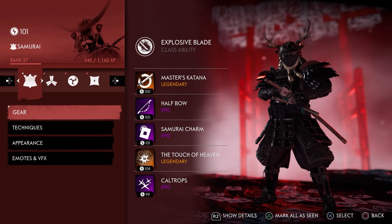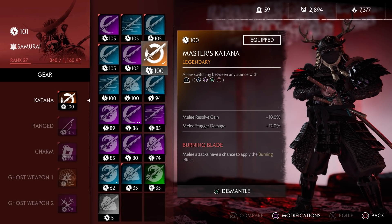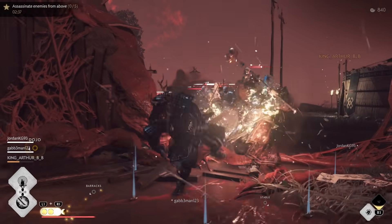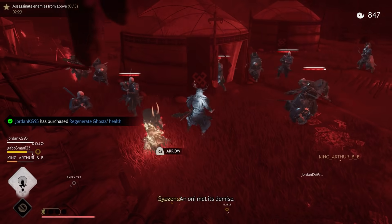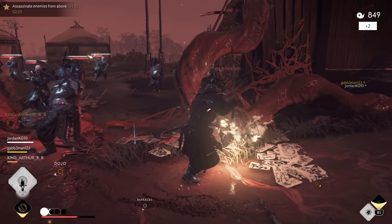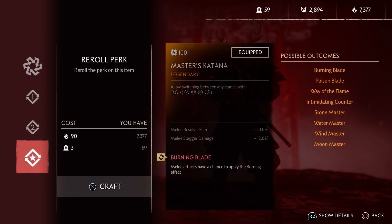For the Katana, I highly recommend getting both Moon and Water Stance. Moon Stance lets you stagger heavies and shielded warriors very fast — they are by far some of the most common enemies. Being able to cancel and stagger heavier Onis during their AoE attack is extremely useful when keeping control of a sector, and Water Stance deals a lot of damage to shielded Onis as well. For properties, try to roll for Resolve Gain or Stagger Damage. I have Resolve and Stagger Damage paired with Burning Blade, which isn't the best.